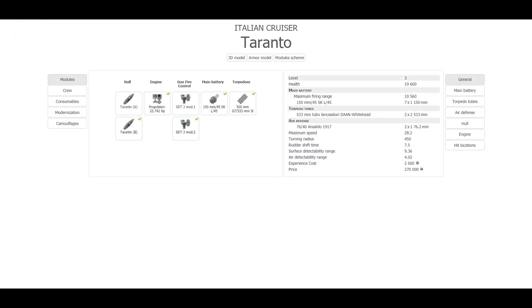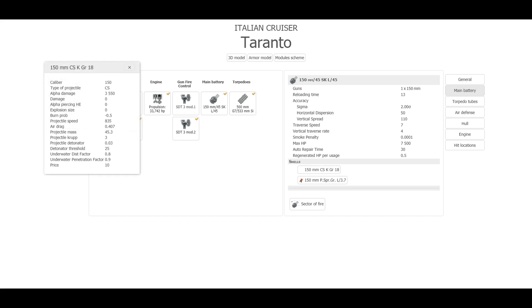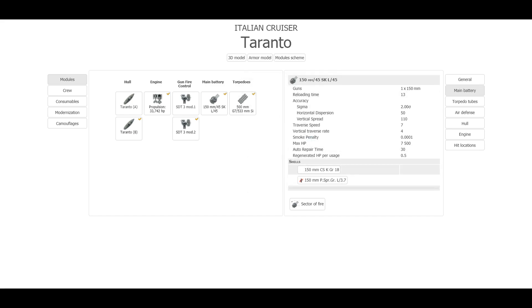Tier 3 is the Italian cruiser Taranto. She has a 10.5km firing range, 150mm guns — 7 of them in total — and 2x2 533mm torpedo tubes. She's a pretty fast ship at 28.2 knots with a turning radius of 450 meters and a reasonable rudder shift time. She has a 13-second reload time — that's going to be an Italian thing: slow reloading guns. She does have the SAP shells. The SAP shells also have good initial projectile velocity, though at lower tiers air drag is not the best. At only 10.5km range that should be okay. At higher tiers, judging by the numbers, Italian ships are going to have some pretty amazing ballistics.